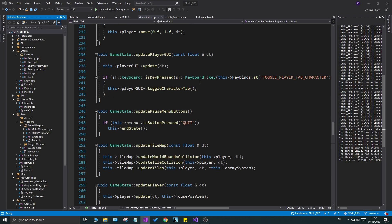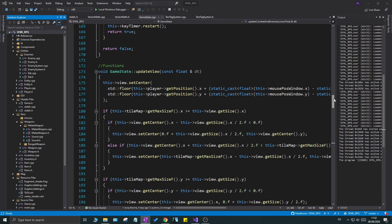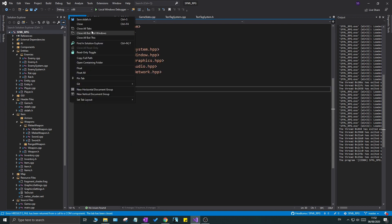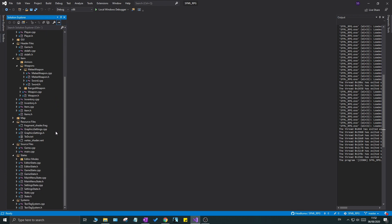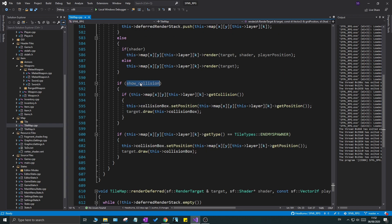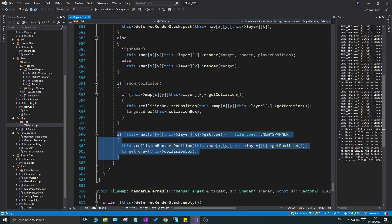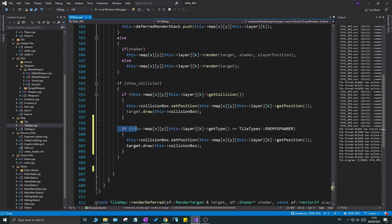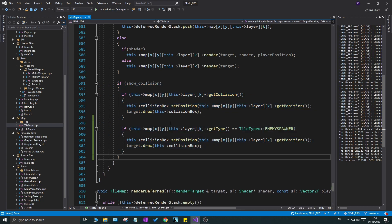Today is a bit more of a polish video. We have some tedious things to do but it'll make our game look a lot nicer. The first thing I want to change is in the tilemap. I'm going to close all the tabs, go to tilemap.cpp under the map filter, go all the way down to render, and cut the section that shows all enemy spawner tiles. I'm going to paste it under 'show collision' inside that if statement so it only shows when we debug.